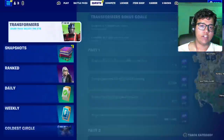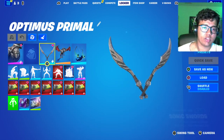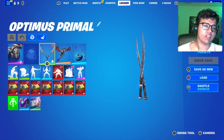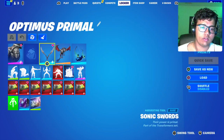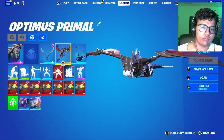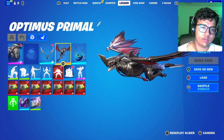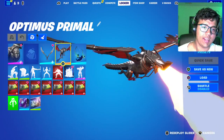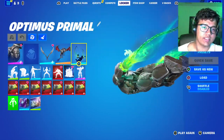I actually made a combo for Primal, so I'll show you. I gave him the Primal skin himself without a back bling. For the harvesting pickaxe I went with this one — I might give it to Optimus Prime too instead of the axe. For the glider I chose Steel Wing to resemble Air Razor, because both of them shoot fire and both of them can fly.